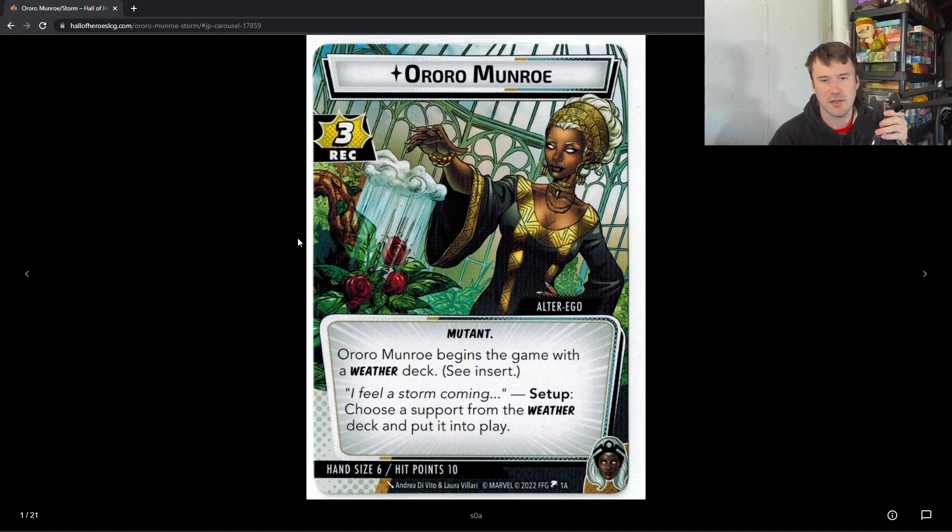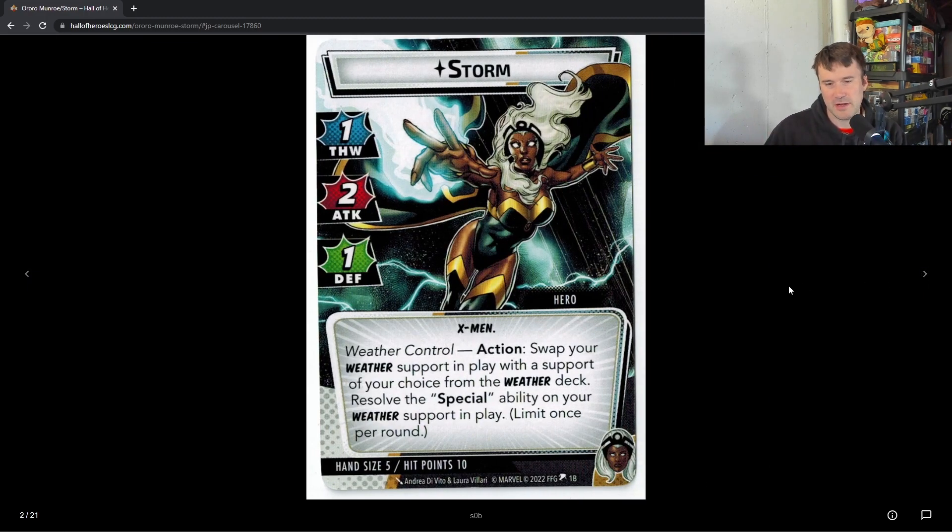She has three recovery, which is kind of low — especially for solo play where I always want four or higher. However, it's not as bad because of one of her supports we'll get into. She has six hand size and ten hit points, which is pretty good. She starts the game with the weather deck, and during setup you choose one support from the weather deck and put it into play. There's a bit of strategy with this that we'll get into, but basically just throw one of the four out there for now.